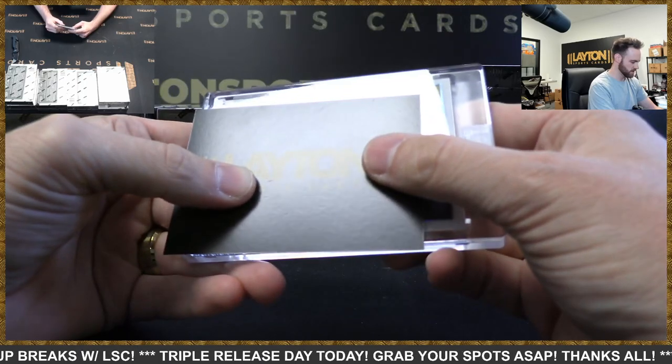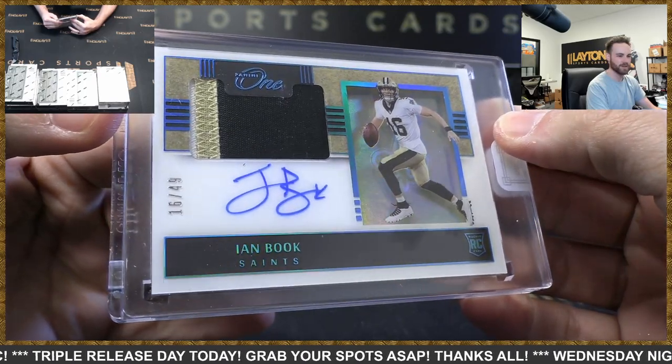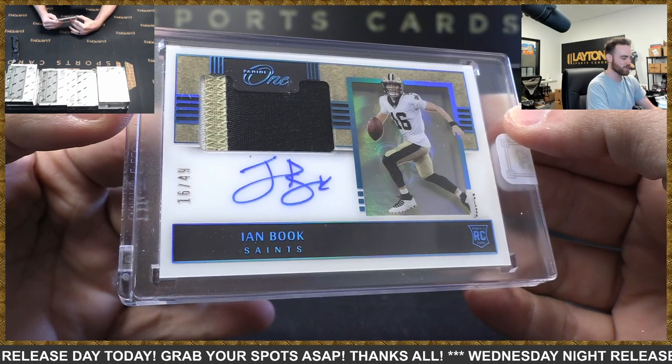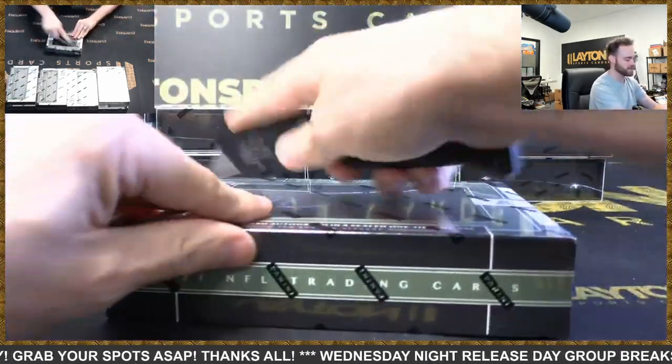Who's this? It's the Saints — Ian Book RPA to 49. There you go, Saints, jersey number 16, to 49. This is such a good case — everything's low numbered, you're getting quarterbacks, running backs, receivers. Chris Carter too. Nice Book jersey number, to 49 for the Saints.